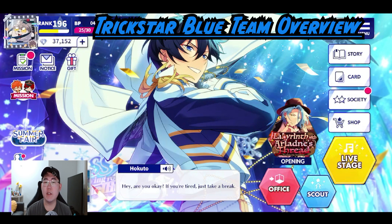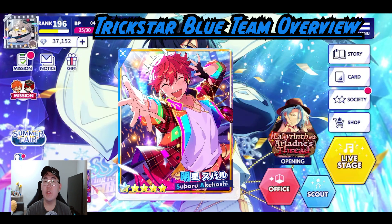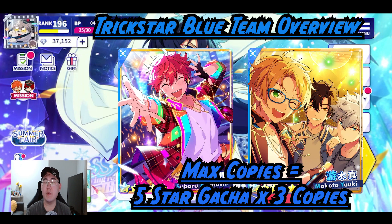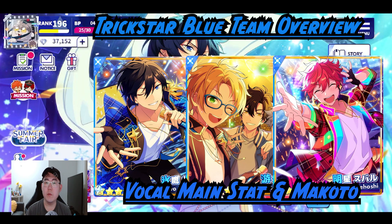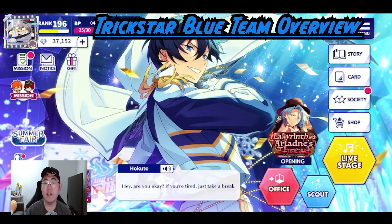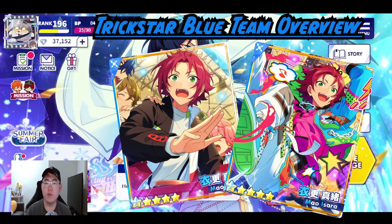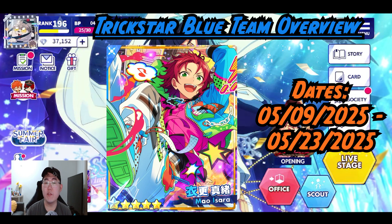For the overview of the blue team, the synergy is actually pretty decent even though it's two vocal, one dance, one performance. If you're lucky enough to get max copies of the Makoto card, that's pretty much equivalent to like three copies of a gacha card, which is really strong. With some copies of Hokuto as well you can run a solid Trickstar blue team. Mao is sort of left out again, but in the future Mao does get a new blue card for Manga Club which is a vocal blue card, so he can be integrated more — though that's very far away.